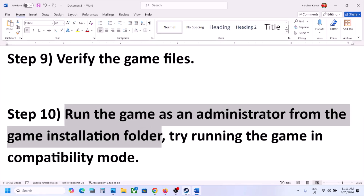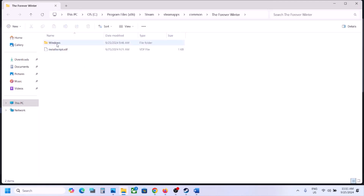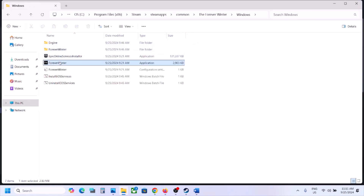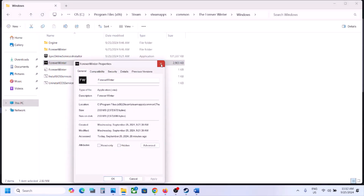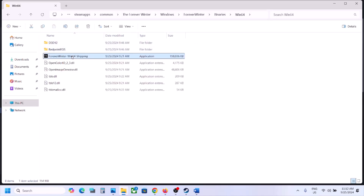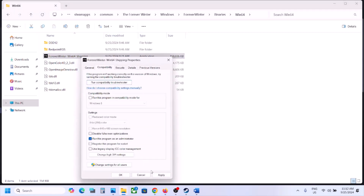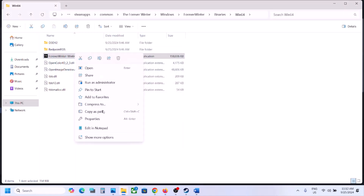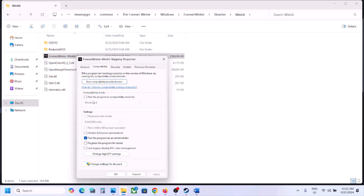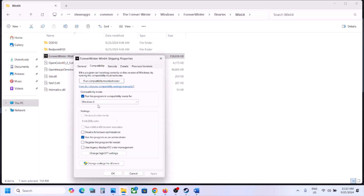The next step is to run the game as an administrator from the game installation folder. In Steam, right-click the game, select Manage, then click Browse Local Files. Open the Windows folder and try launching the game directly. If that doesn't work, right-click the EXE file, select Properties, go to the Compatibility tab, check Run This Program as an Administrator, click Apply, then OK. If still not working, try setting compatibility mode to Windows 8 or Windows 7.